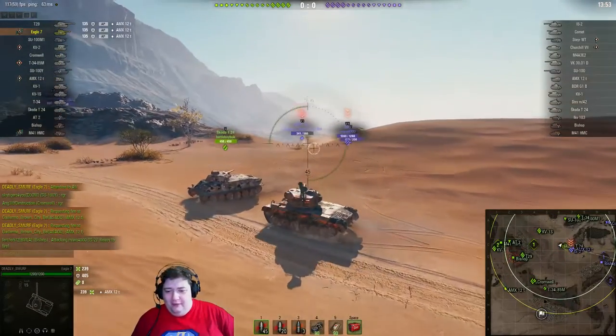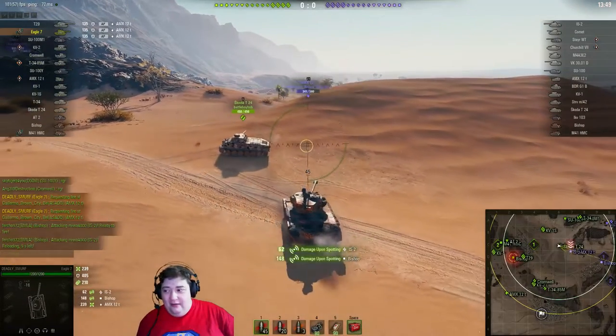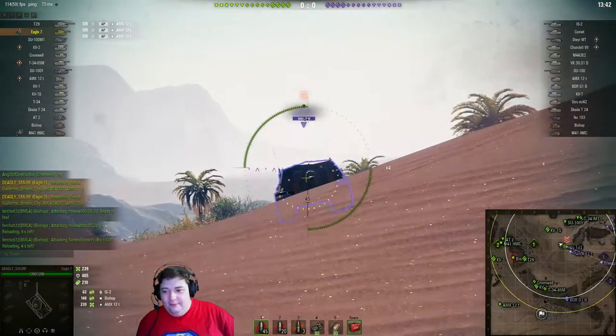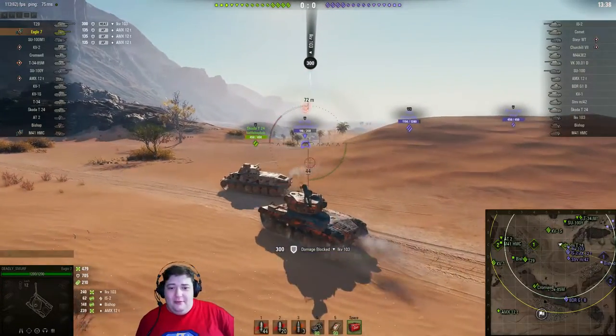This is an encounter battle, so instead of the Bishop moving the other way, apparently it moved up. I guess it didn't expect there to be resistance right here — resistance that, you know, would shoot it. But that's pretty much what's going on right now.